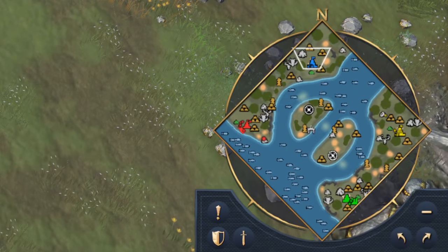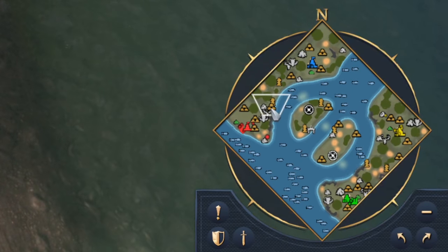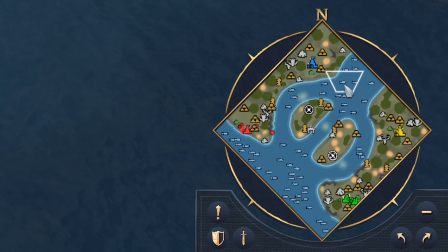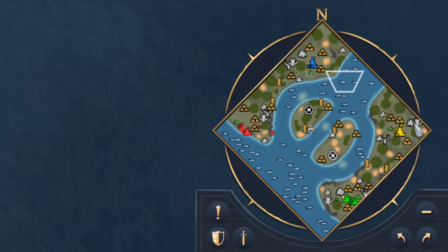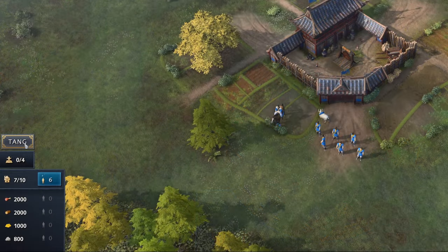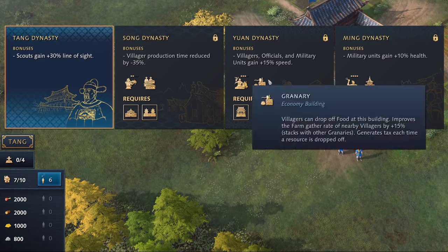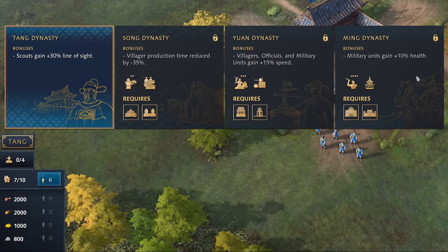A plethora of changes were also made to the minimap to make it easier to read. It looks much cleaner now and overall you should have an easier time reading the minimap. Furthermore, the infamous Chinese dynasty button is finally moved to the bottom left corner, and I think its location and size are now perfect.